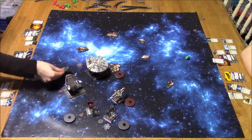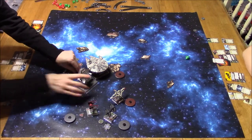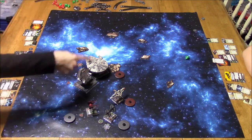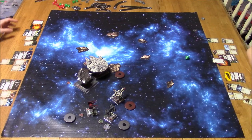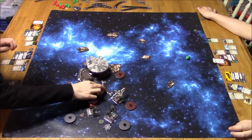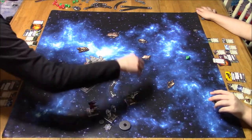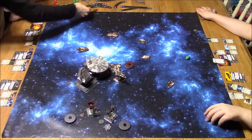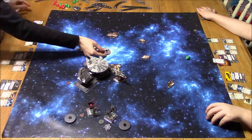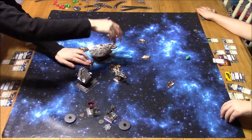Yor moves first — I bump, which is a green maneuver so I lose a stress. That gives one of my other ships the ability to pass off a stress token if needed. Vinny made a questionable move here — he told me he was worried he might bump, then changed his mind and said he was going the other way. I gave it to him. We fly casually so I'm not going to harp on it, but I think he knew he wouldn't have made it.